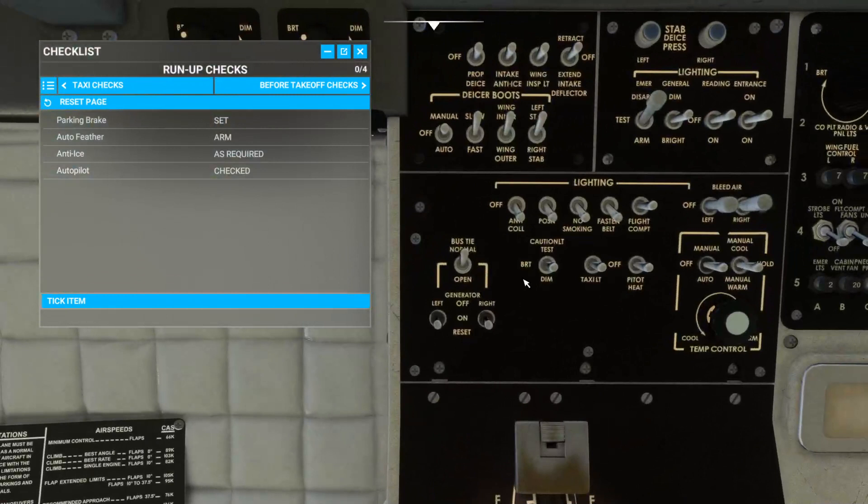Prop de-ice. Intake anti-ice — that's your engine, here it comes in with the airflow. Wing inspection light — that's your anti-ice light. Retract and extend intake deflector — not exactly sure what that does, what the intake deflector is, but I'm sure some of you know. So stabilize your de-ice pressure. Usually what I would do is come in, put it on auto, de-ice your boots — that's on your wing — and go ahead and turn those on.